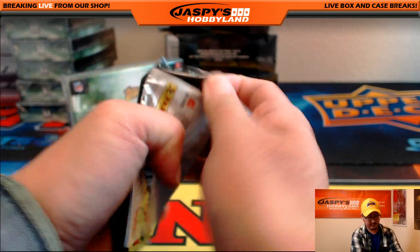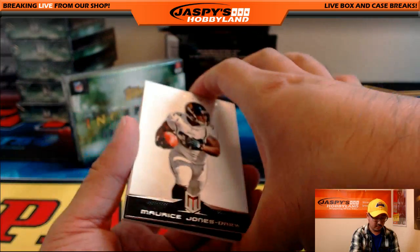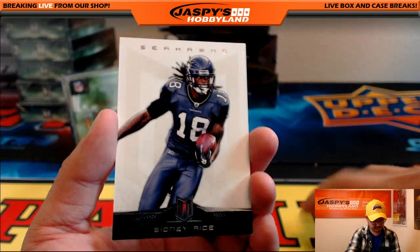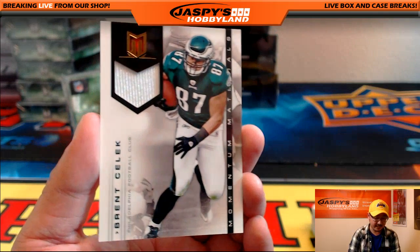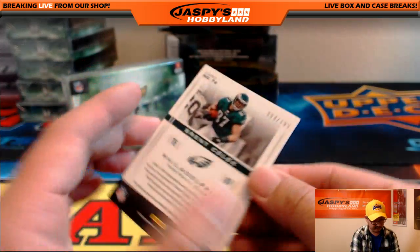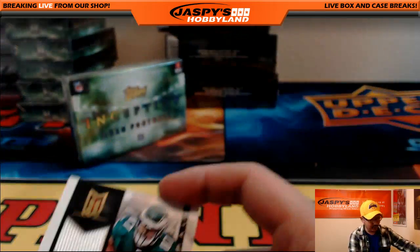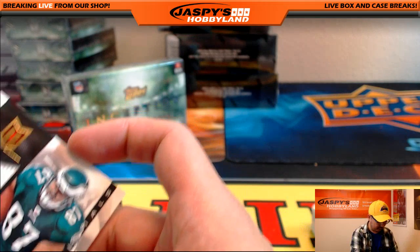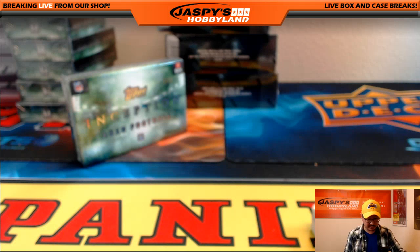And the last one: Maurice Jones-Drew, Sidney Rice, and Brent Celek. Nice relic right there for Brent Celek — 94 out of $1.99. Now that Zach Ertz is injured for a couple weeks or so, Brent Celek will be taking care of most of those tight end duties. NFC East — Matthew R. with that one.